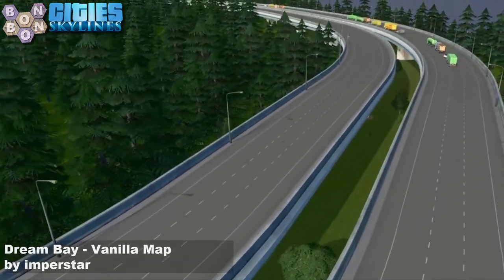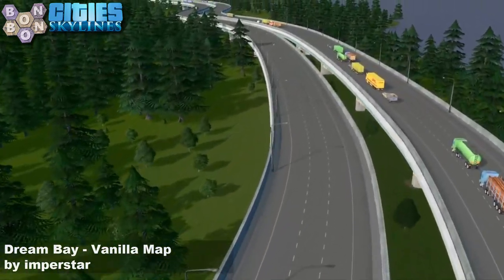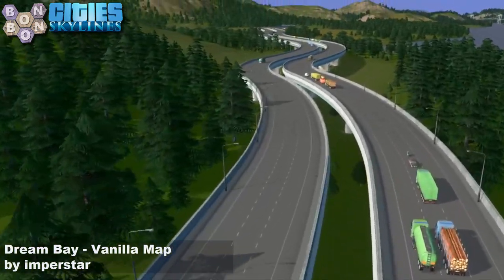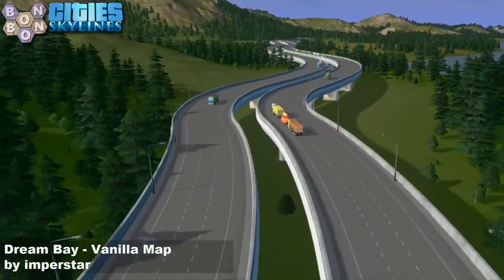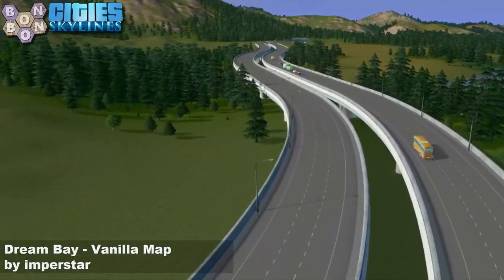One thing I will point out is a little bit of tree clipping through the underside of the highway. There's no point going under the highway to show you the rest of the tree. Don't put trees under highways if you can help it — little ones maybe, like a few dotted under here, but they really would like to have some sunlight. Trees do like the sunlight.